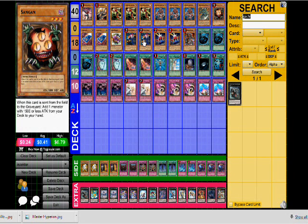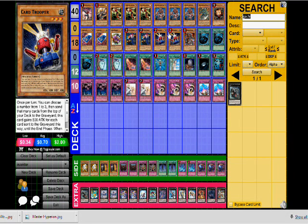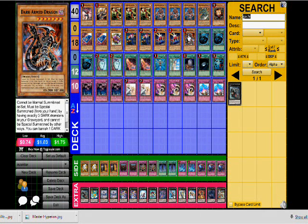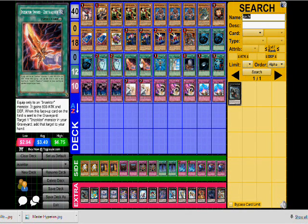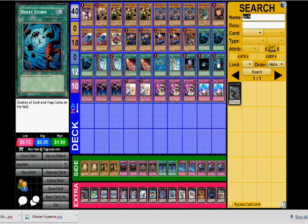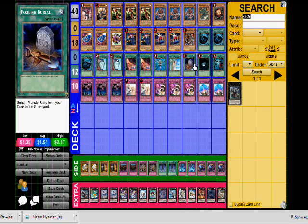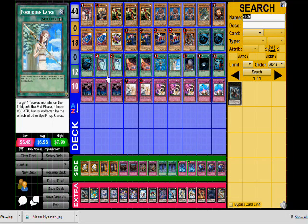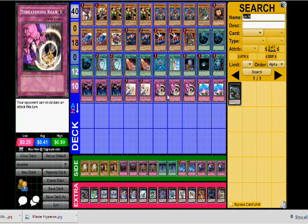He ran the Tour Guide engine of one Sangan and two Tour Guides, two Karakuris, Spirit Reaper, two Troopers, and Dark Armed Dragon — no hand traps. Three copies of Mystical Space Typhoon, two Pot of Duality, two Inzektor Sword, Monster Reborn, Dark Hole, Heavy Storm — the new trinity as people are calling it — and he ran Foolish Burial and Forbidden Lance.